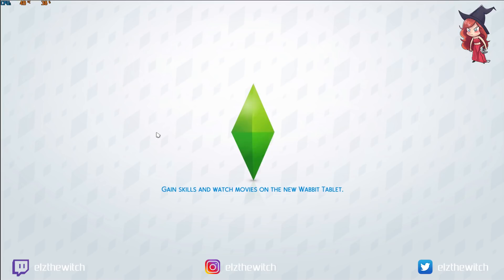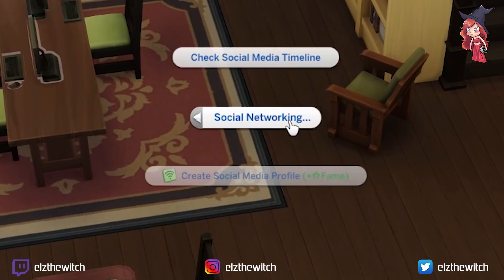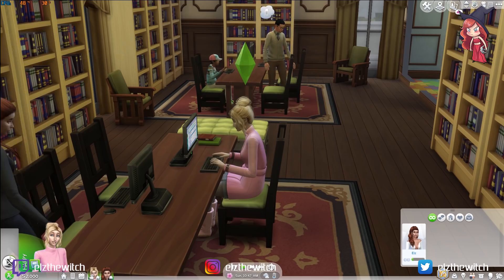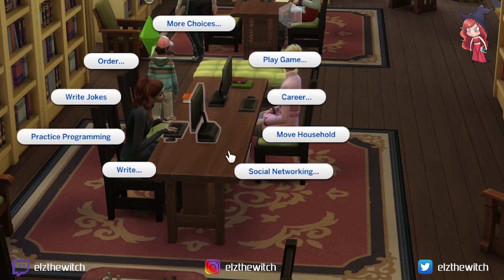Here's a computer at the library. Social networking — create social media profile. There we go. Peaches, where are you? We've neglected you. She's finding a pen pal — brilliant. Have fun doing that while I create my social media profile. Now we've created our social media profile, let's update our status and check our timeline.